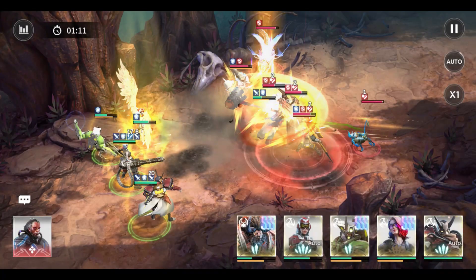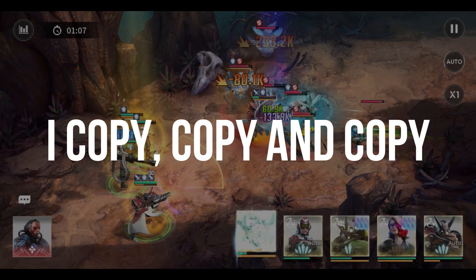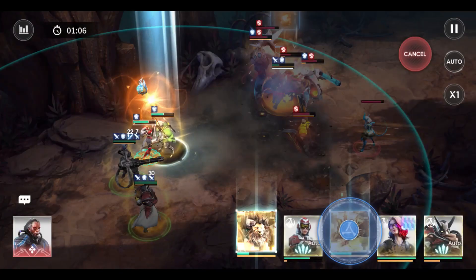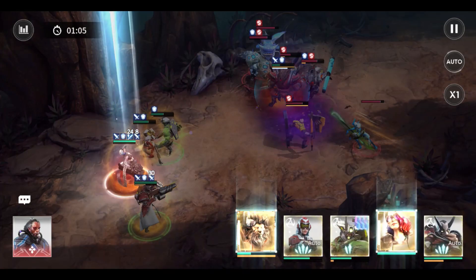What I did when I was a beginner: I copied the lineups of players on my server on Boss Hunt. I checked the battle stats, including the damage dealt by heroes, the damage taken, the healing stats of support heroes, and shielding stats of tanks or defender heroes.